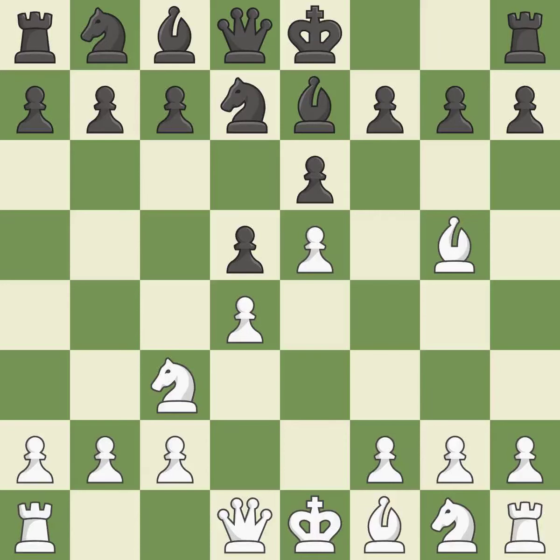Nfd7 retreats the knight and allows the exchange of dark-squared bishops. H4 defends the bishop on g5. Bxg5 captures the bishop and attacks the h4 pawn. Hxg5 recaptures the bishop, opens the h-file, and controls the f6 square. Qxg5 captures the pawn and places the queen on a powerful square. It is the last book move.